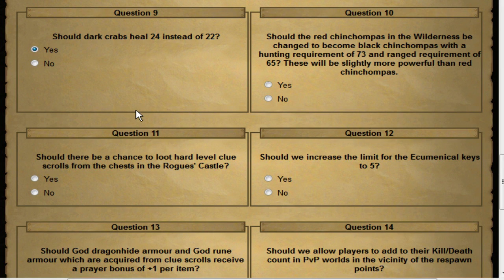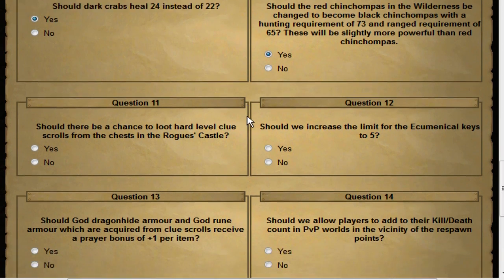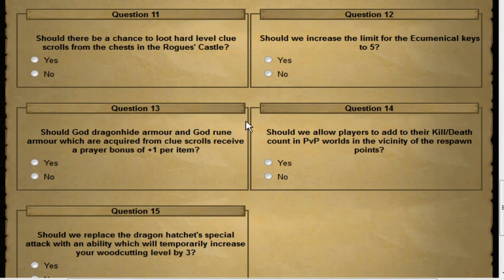Should the red chin champas in the wilderness be changed to black chin champas with a Hunting requirement of 73 and a Ranged requirement of 65, slightly more powerful than red chins? I hadn't thought much about this one. Chinning isn't overpowered — you pay a pretty penny for it. This adds faster Hunter training but with more risk and more reward, which seems fairly balanced. With the amount of bots in normal hunting spots, we need more drive to hunt chin champas in the wilderness.